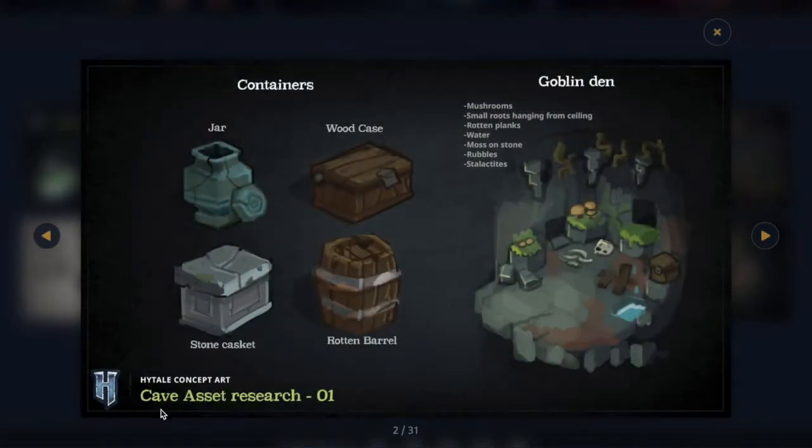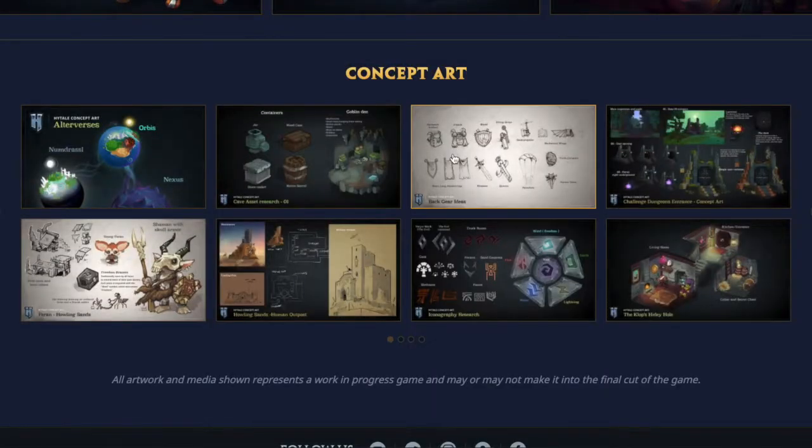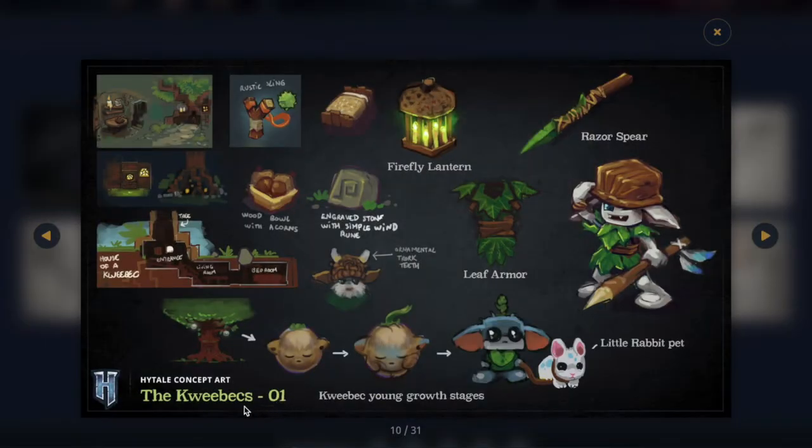Starting off we have the cave assets — research zone one. I'm assuming zone one is where you start. This is where you go into caves and find different monsters and mobs like spiders. Right here is another zone one dungeon — I'll do a more in-depth look at the dungeons later in another video. You got your dungeon for zone one, so zone one is going to be a lot of different things. Right here we got the Quebecs. I'm assuming you find these guys in zone one — they're super cute.